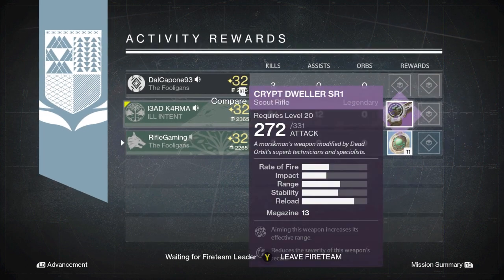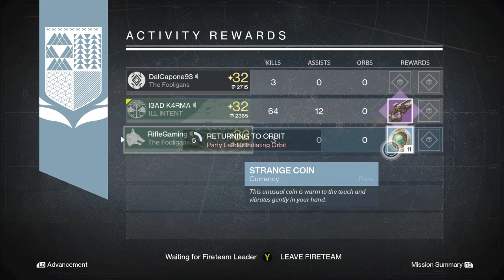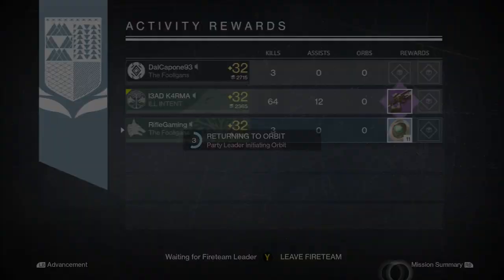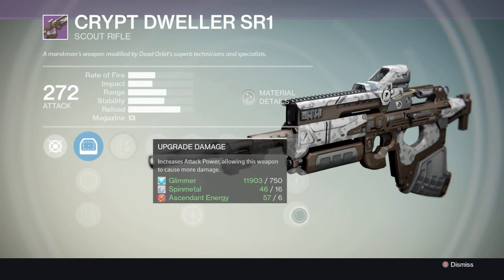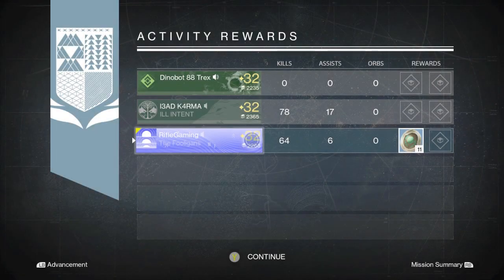Starting off with 11 strange coins. I guess I did need these strange coins as I haven't been really doing my heroic lately, so this will come in handy for Xur. And as you can see, my friend got the Crypt Dweller — it's a Dead Orbit scout rifle and it seems pretty average.